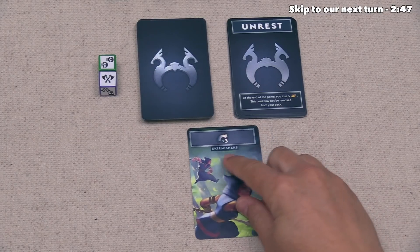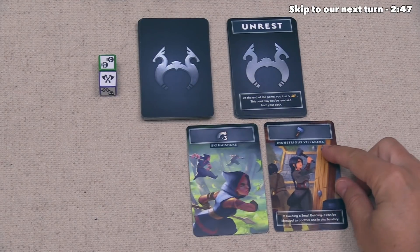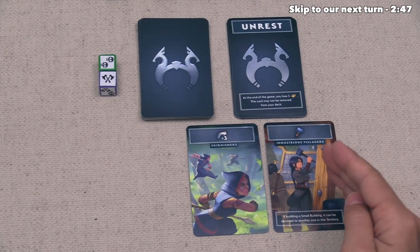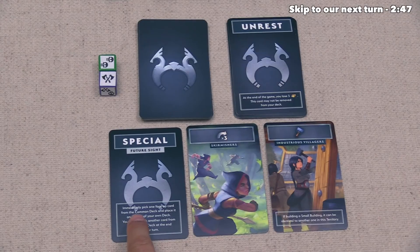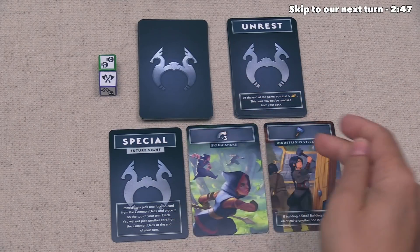The first card is Skirmishers, which gives you a three-move card. The second one is Industrious Villagers — that says you can do a build action, and if you are building a small building, it can be an identical building to another one in the same territory; normally you cannot build two of the same building in a territory, but this lets you break that. The third card is Future Sight, which says you can immediately pick one face-up card from the common deck and place it on the top of your own deck. You will not pick another card from the common deck at the end of your turn, so this effectively lets you grab a common card in the middle of a round instead of at the end.